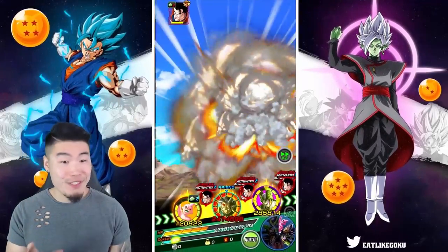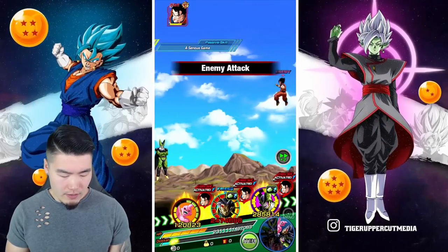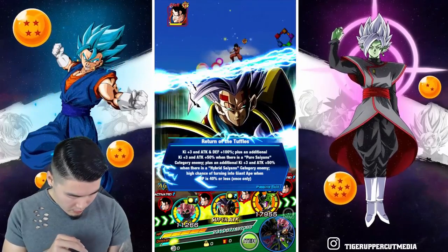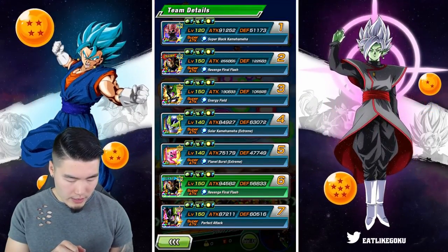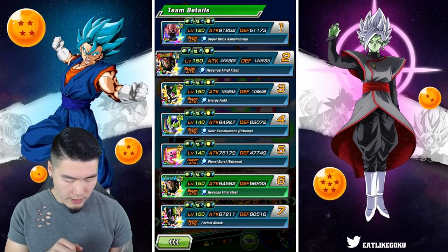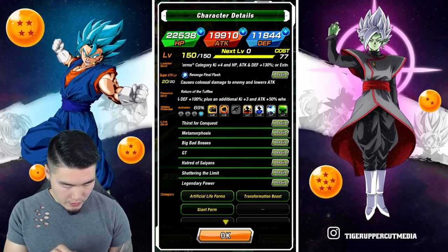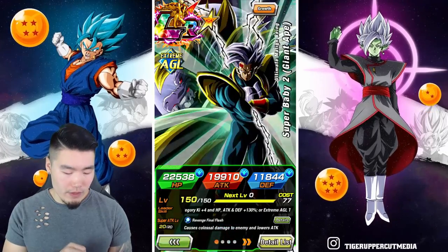Still alive! We're still alive. I think the Baby Transformation — the Great Ape Transformation — is actually below 50%. Or maybe not. Maybe below 40%. Let me check — I forgot exactly what the conditions were. I remember it was something like 40 or 50%. High chance of turning to Great Ape when HP is 40% or less.